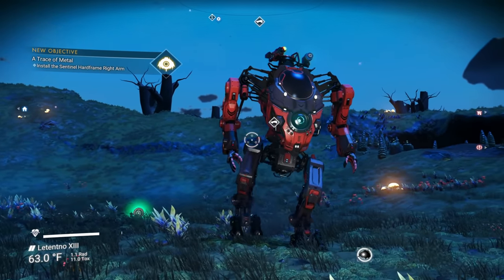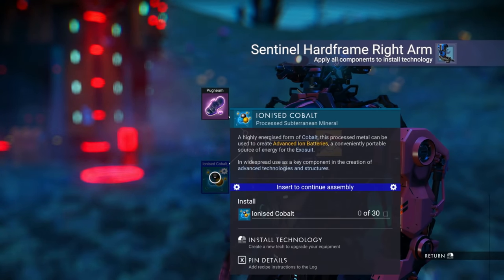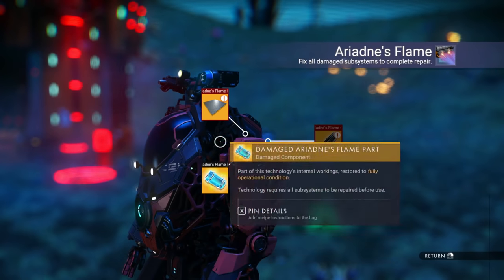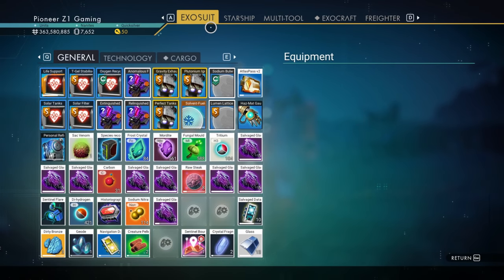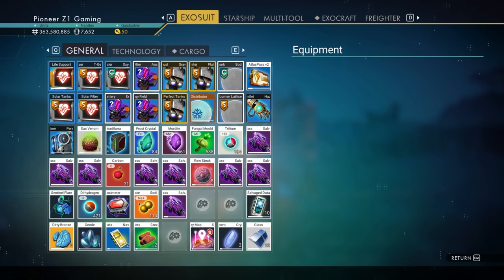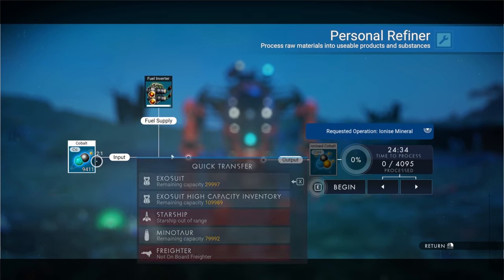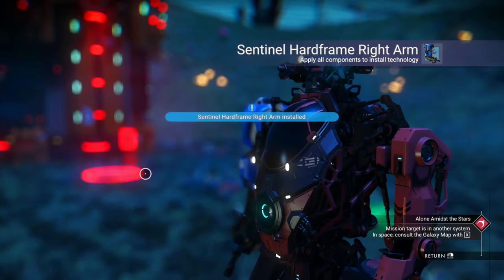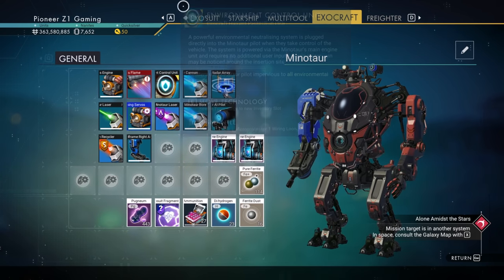We need to install the sentinel hard frame right arm individually. We need ionized cobalt — let's check the inventory. We have cobalt, so we craft ionized cobalt and get that right arm installed. Now the arm looks different — super cool! We still need some carbon nanotubes as well.